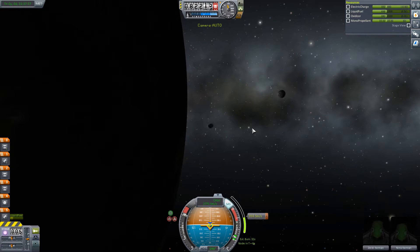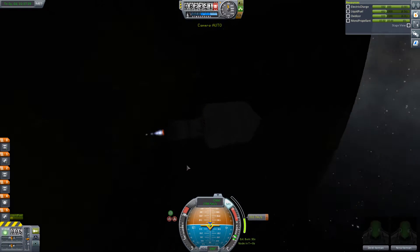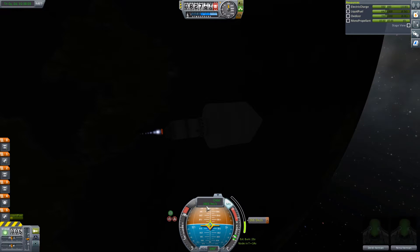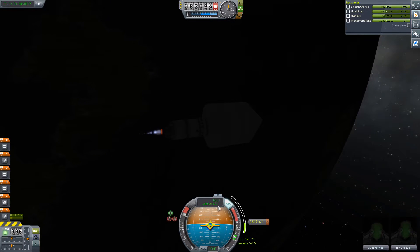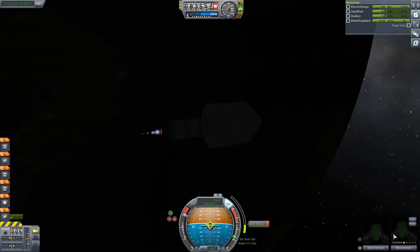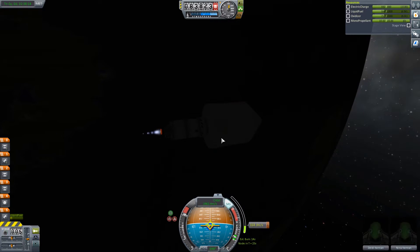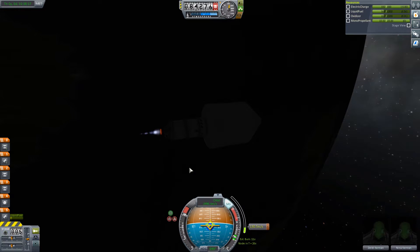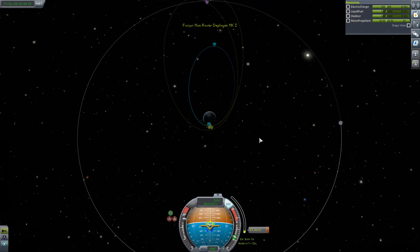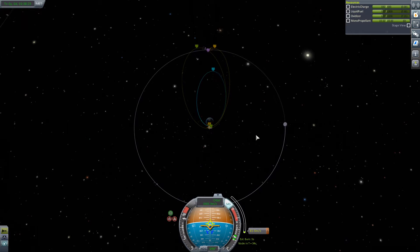It's getting close. Engines going full whack - 300 meters per second difference to make. We're probably going to go past the 3 kilometers per second mark in terms of speed. How are the girls doing? They seem quite happy in there. We'll blow the fairing open when we get to the moon - keep everything wrapped up nice and safe.